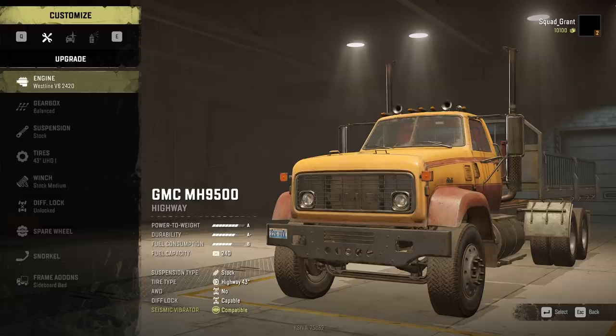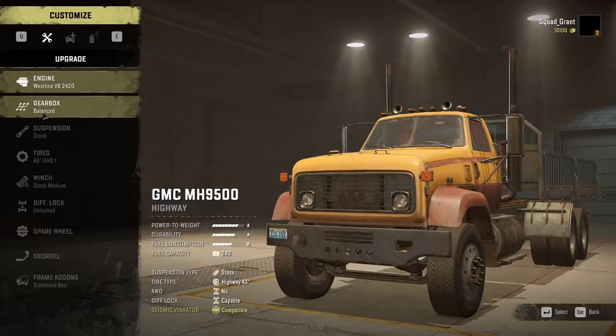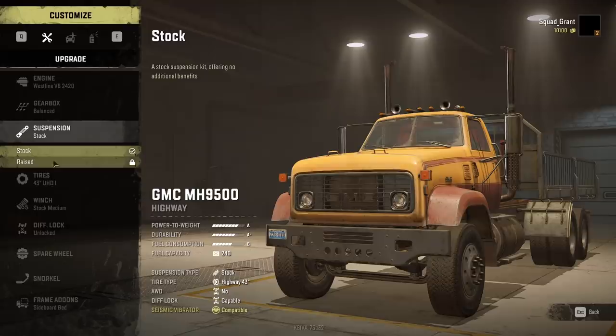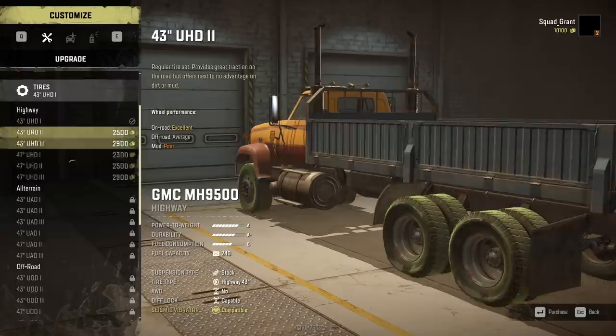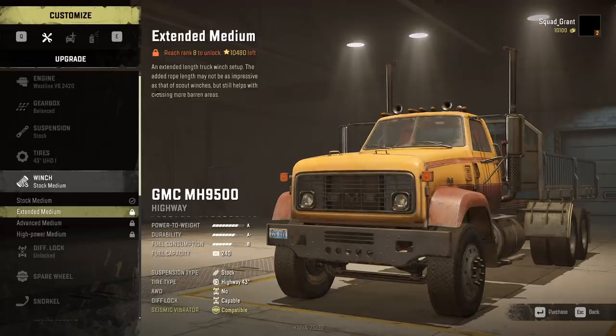I want to run you guys through the customization, which looks much better than SpinTires. Here you can customize your engine, gearbox — high range, off-road — we don't have those unlocked yet — and suspension. It's so much cleaner than the old SpinTires menu. And tires — look at how many options we have. Winch: you can go high power, advanced, extended length — the added rope length helps crossing more barren areas.